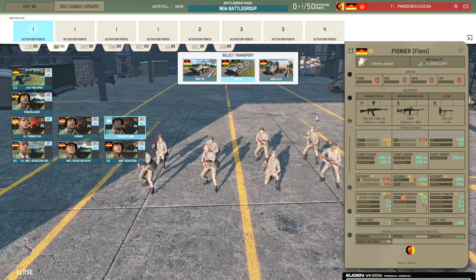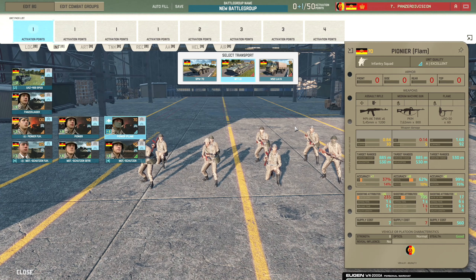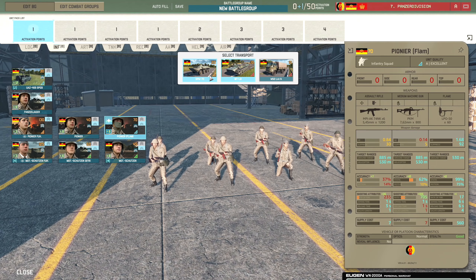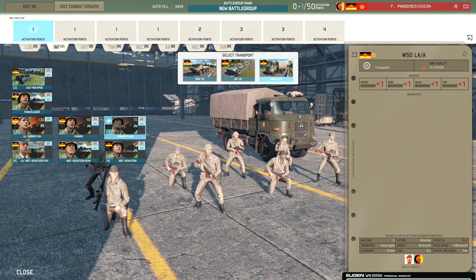There's the Pioneer Flam - an eight-man squad with AK-74s and PKM again. They have a flamethrower with 530m range and basically 100% accuracy that does a decent chunk of damage. This can probably melt infantry at close range and I imagine it's pretty good in towns especially. Transport options are the SPW-70, MT-LB, and W-50.